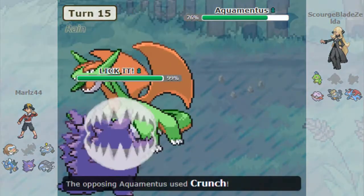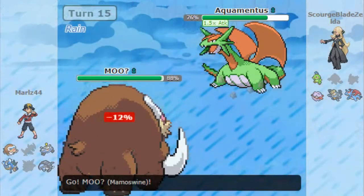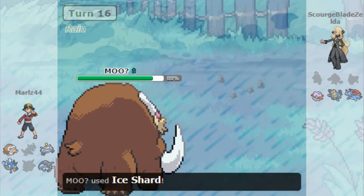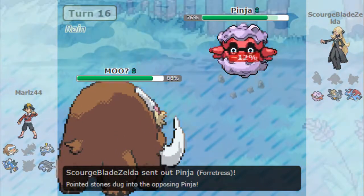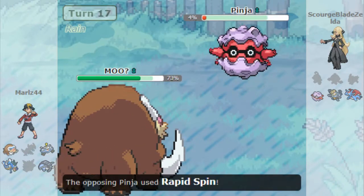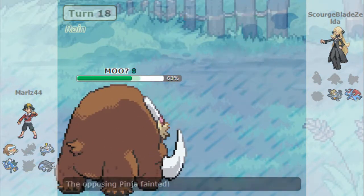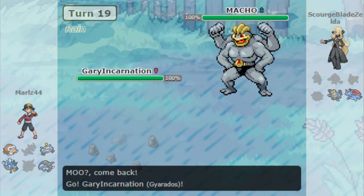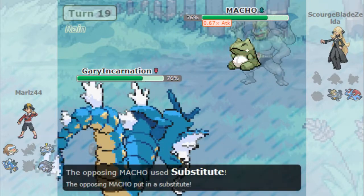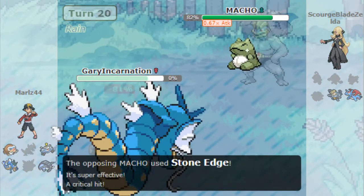Right here I forgot his Dragonite was Scarfed — for some reason I thought it was Life Orb. I knew it was Scarfed, but I forgot. So I get Crunched with Gengar. I'll throw in Mamoswine and throw the Ice Shard out. Then Politoed comes in and the rocks kill Politoed. Here comes Forretress and I killed him with Earthquake and Ice Shard, but he got a Rapid Spin off — there go the rocks that were on his field.